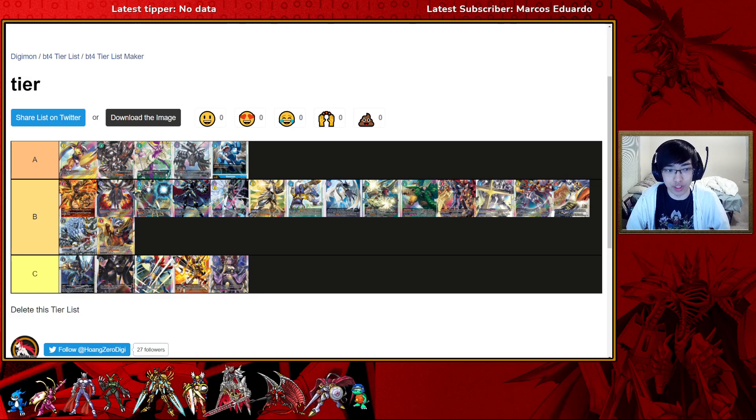Next we have OTK Green. I think OTK Green is really powerful in this upcoming format. It wasn't a thing in the Japanese BT4 mostly because we didn't have the promo Palmon, but we do have promo Palmon for our BT4. Promo Palmon — when this card is digi-bursted — gives one of your Digimon Jamming. OTK Green functions by using Grand Kuwagamon promo, which digi-bursts to give one Digimon plus one security attack, and this is not once per turn.